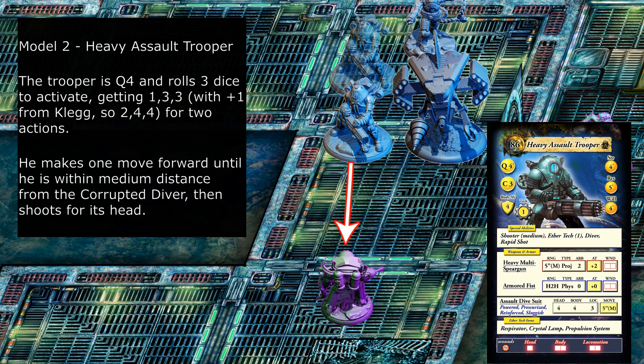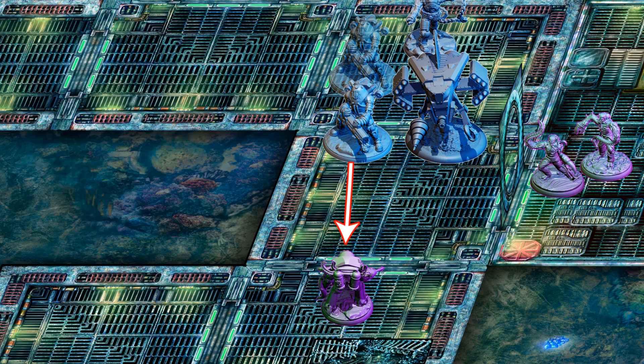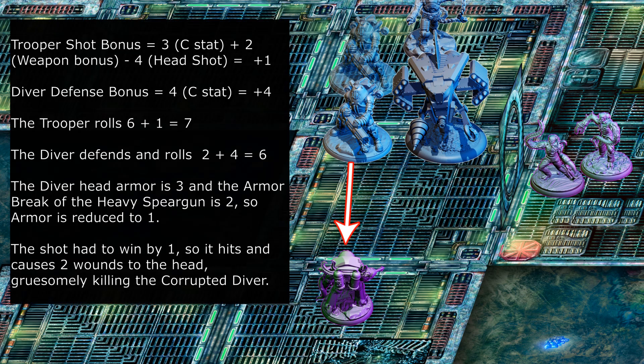Model two, heavy assault trooper. The trooper is Q4 and rolls three dice to activate, getting one, three, three — with plus one from Clegg, that becomes two, four, four — for two actions. He makes one move forward until he is within medium distance from the corrupted diver, then shoots for its head. Trooper shot bonus equals three C-stat plus two from weapon bonus minus four for a head shot, equals plus one.